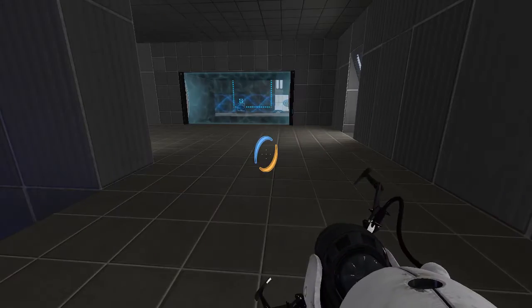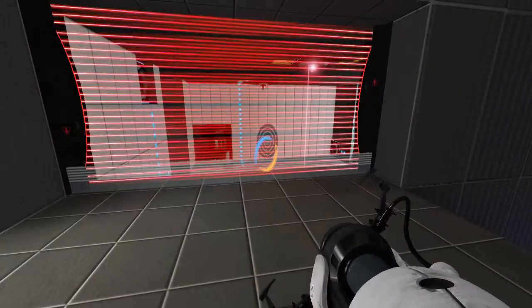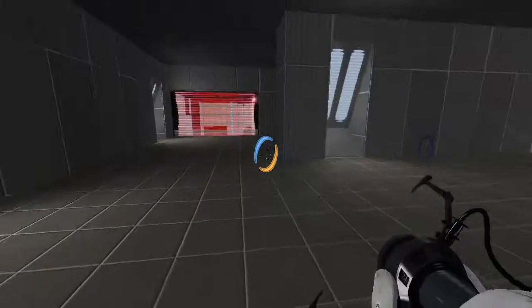Awesome! Alright, so for anybody wondering, you type 'save' and then the name that you want. Like, I typed 'Ignition 0' for instance. And then when you want to load it, you type 'load Ignition 0'. So that's how you do it. Good thing I learned that, otherwise I don't know how I would have done this map over multiple days.